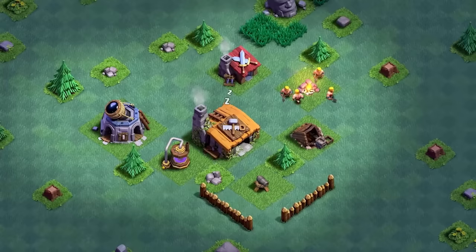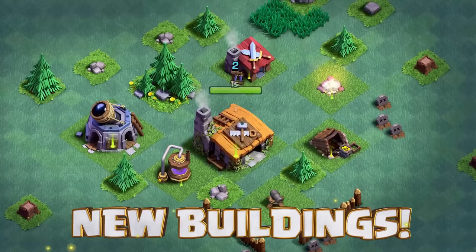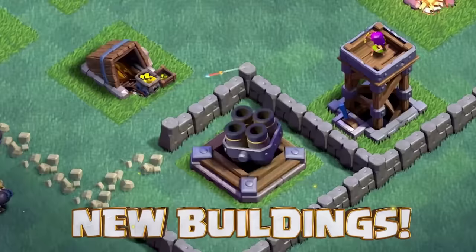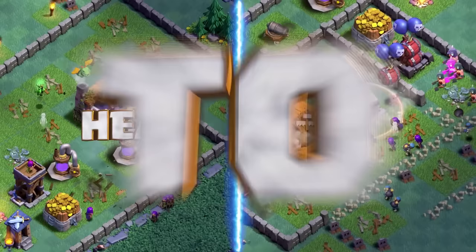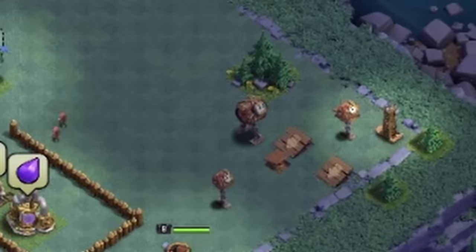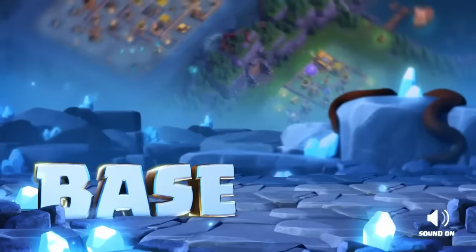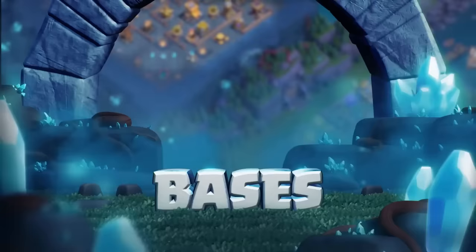And when the builder base got added, this strategy also briefly came back since the builder base map was pretty big compared to the actual structures you could build, so it was pretty effective there. Especially because time really mattered in the head-to-head attacking style, and putting the Hidden Tesla in a corner could really be the difference between a win and a loss. So it made a bit of a comeback, but obviously with the builder base 2.0 changes and just the overall decline of the builder base, it really isn't that important over there anymore.